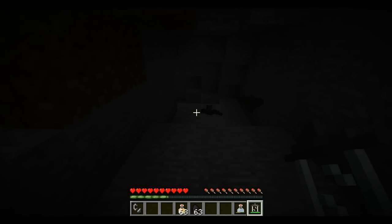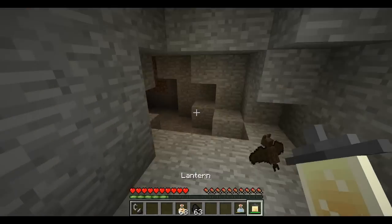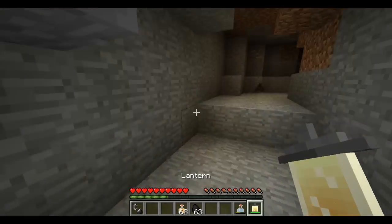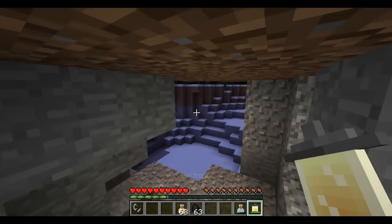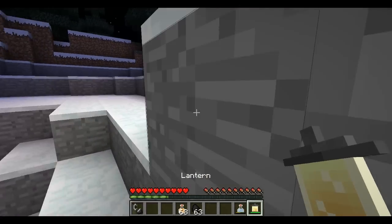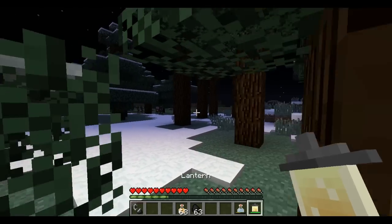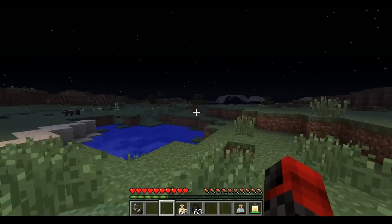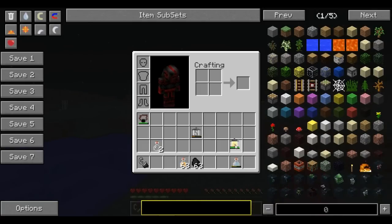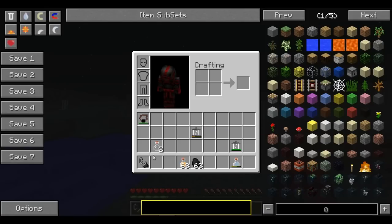For the regular lantern, you don't even need to touch the flint and steel, but you still need to have it in your inventory. Just right-click on it while it's selected in your hotbar, with flint and steel in your inventory, and it'll light up. You can see it changes to a bright yellow-orange color. You can walk around with it, but once it goes into your inventory it puts itself out.